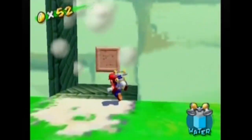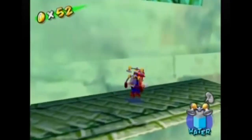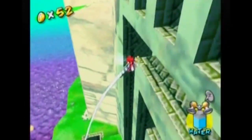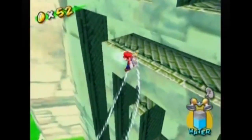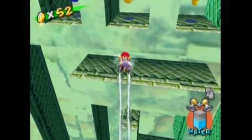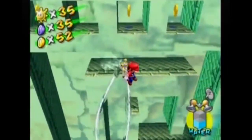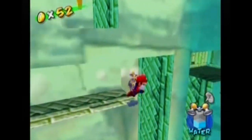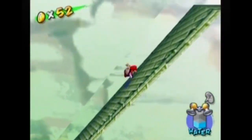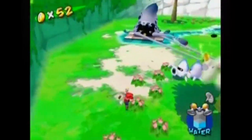I haven't even gone over here yet. Another blue coin — oh my God. I'm trying to jump out but I can't. There we go. Got it. But at what cost? I can't see where I'm going — I'm going to assume it's the right way. Oh, it's another blooper.